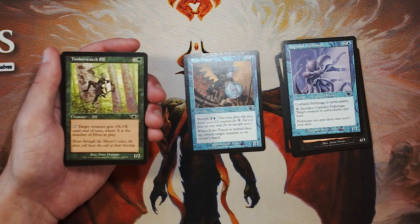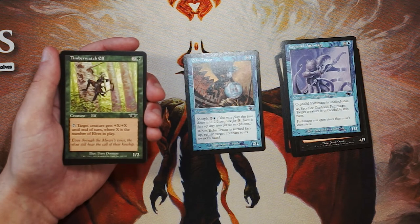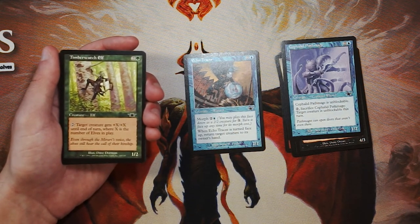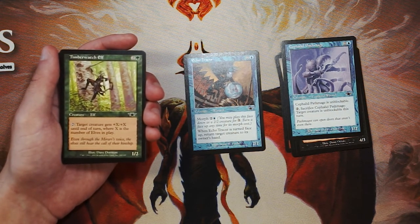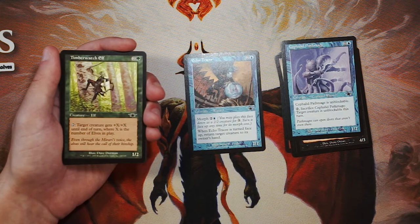Timberwatch Elf is a 1/2 for 2 and a green. You can tap it and target creature gets plus X/plus X until end of turn, where X is the number of Elves in play. Elves are actually a really, really powerful deck, especially in Constructed — we see this card in Legacy Elves because it's just such a big boost. In Limited, they're perfectly fine as well, but I don't know how often you can pull off a really solid Elves deck. It's a little bit like Slivers — you're dependent on what you open. This is a very, very good payoff though — it makes any creature a threat as long as you keep enough of them on the field. On its own, Echo Tracer is a little bit better, but if you're in that Elf deck, this is a really, really good card.